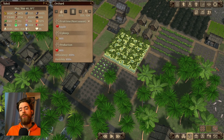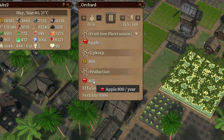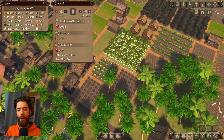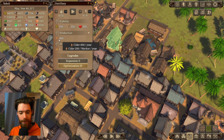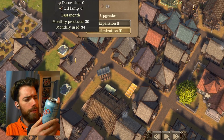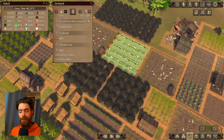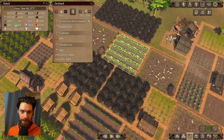Orchards take about a year for the trees to mature before you get full yield, and then they have an excellent yield per worker. On the downside they are rather expensive to upkeep both in terms of coins and the space they require. Orchards are important for creating the alcoholic beverages that will keep your higher class citizens from wanting to riot, so you will be working orchards into your economy — but don't try making fruit the staple of your people's diet.